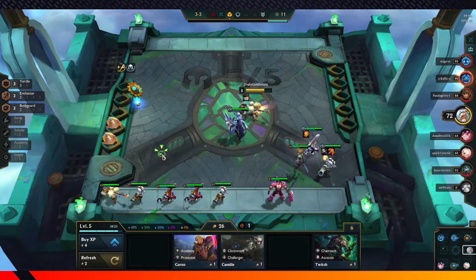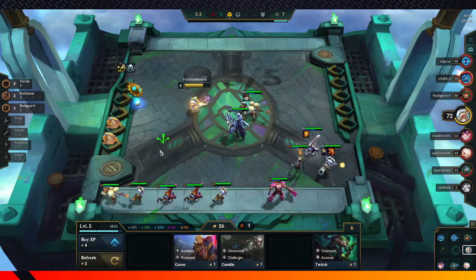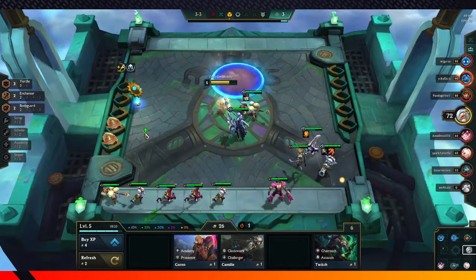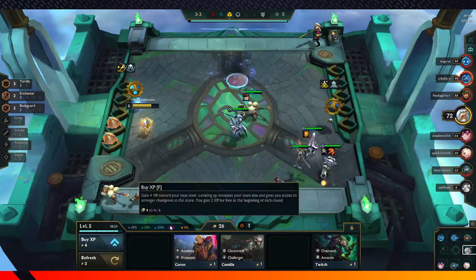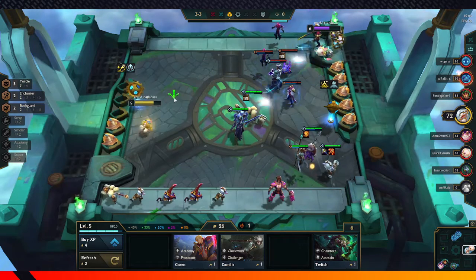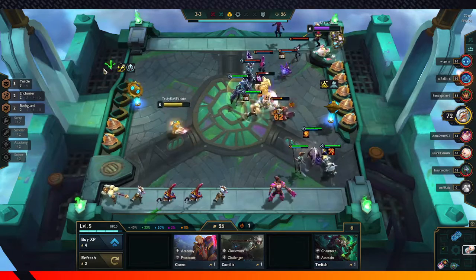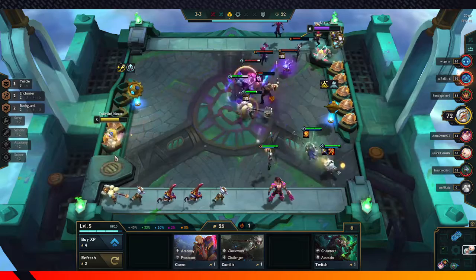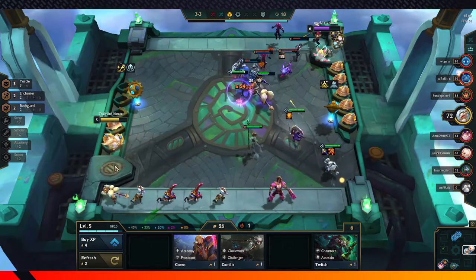Next round I will have leveled up. We're going to try to rebuild our economy because we kind of ruined it by rolling when we did, but it's fine — we hit a good unit. We hit more Lulus, some more Tristanas, another Leona. We hit the units that we needed to, and now we can just sit back and rebuild. I bought 4 XP twice — that's a total of 8 XP — and we gain 2 XP per round, so I will level up next round.